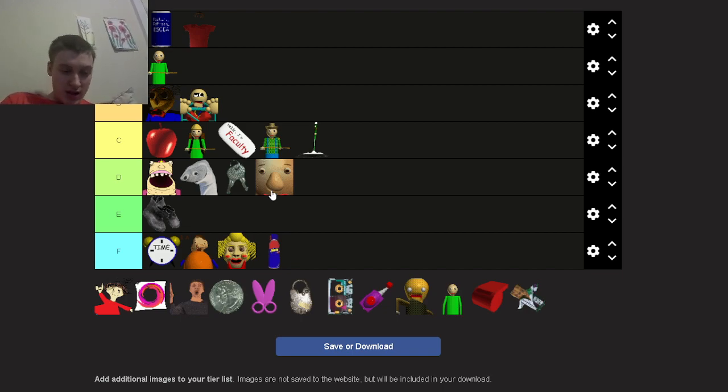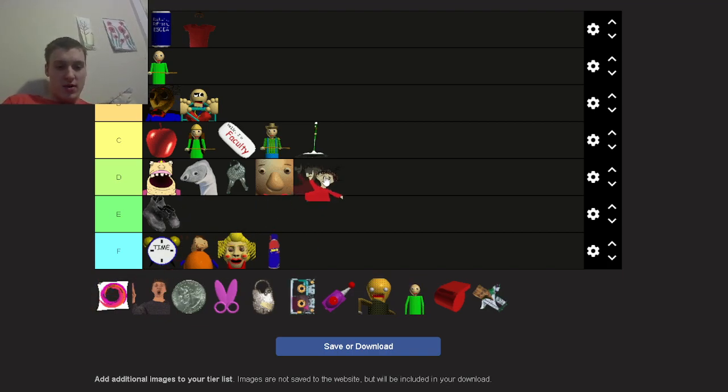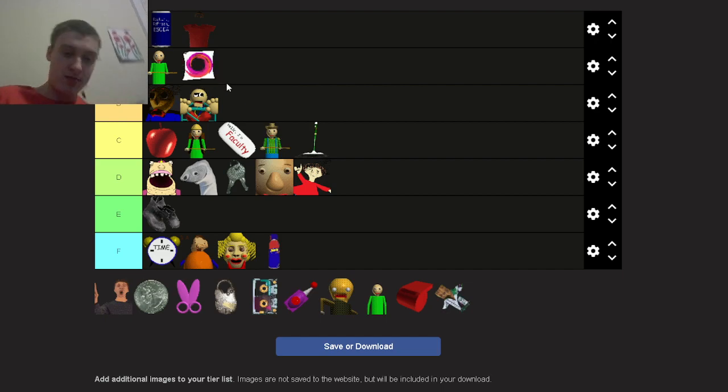Playtime — D tier. She is kind of annoying. If you get all seven notebooks and she says 'let's play,' you have to jump rope, and if Baldy's right behind you, you're completely screwed if you don't have safety scissors. That's why she's going in D tier. Next up: the portal gun — A tier. I haven't used it that much but I've heard it's really good because you can go through walls and Baldy has no idea where you went. It's a really good item.